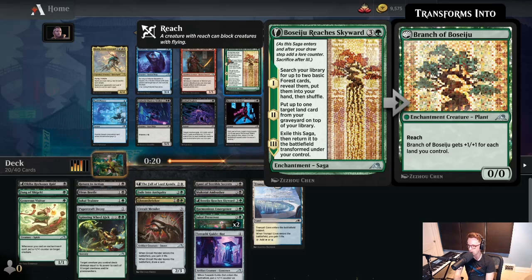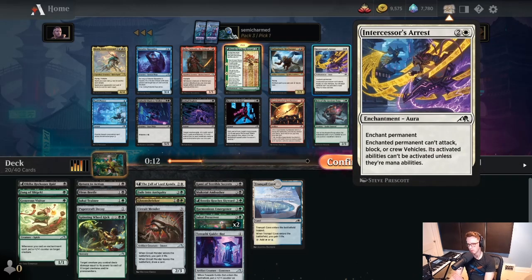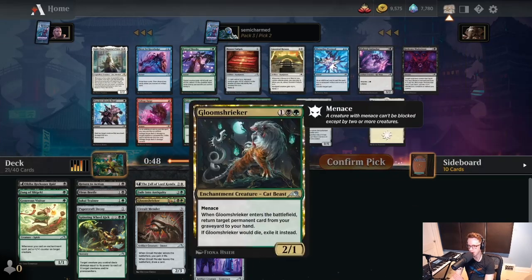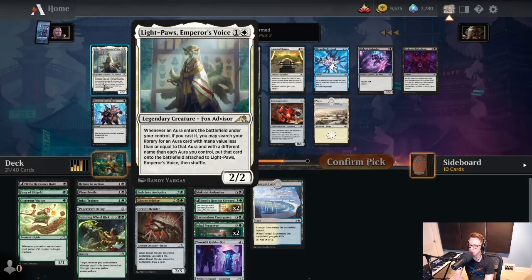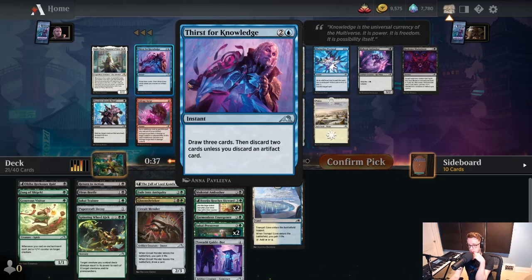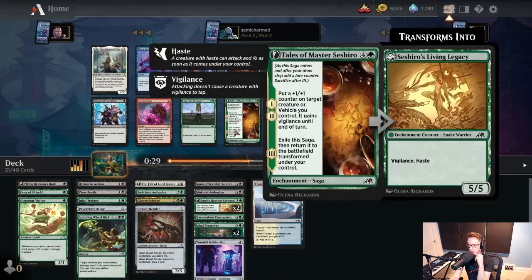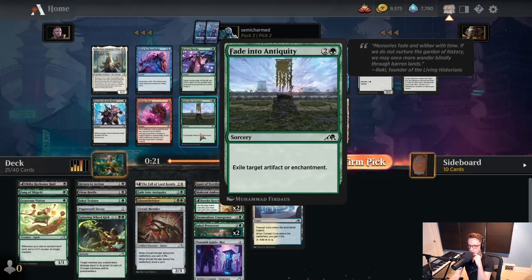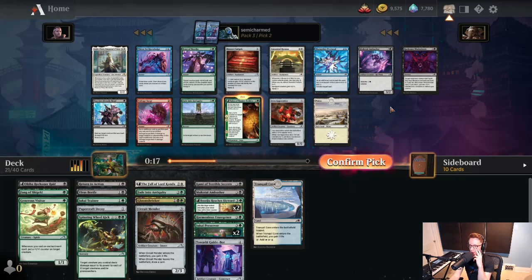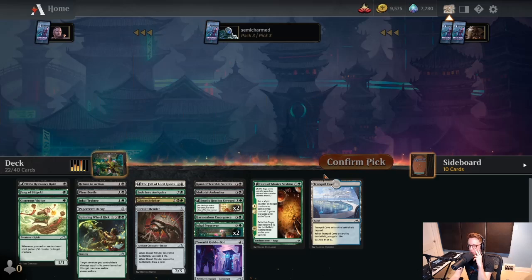We've got one removal spell, two removal spells — so we're not actually doing that badly for removal. I was looking at Intercessor's Arrest thinking would we need to pick that up here and try to splash it? But we got Fall of Lord Konda so we're doing fine. Light Paws — no, that's not a good splash card. Thirst for Knowledge is a decent splash, for sure. I think we just take one of these two on-color. We'll take Tales of Master Sesshiro — it's another enchantment, we don't have any five-drops yet. We already have a Fade, and you don't want to be running two long-range removal spells in this format. So we'll take the Tales.